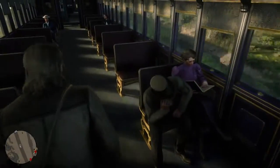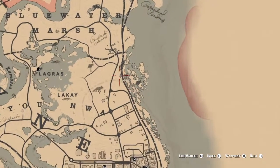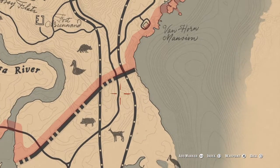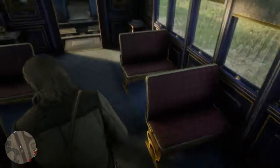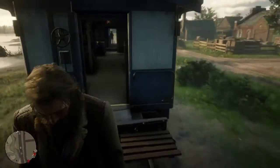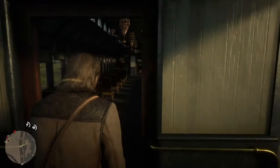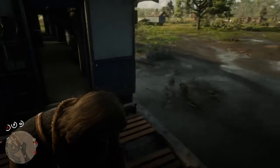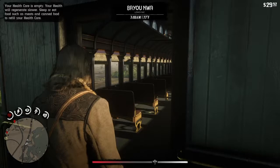Step two is where I scope out the train route and choose a route that is far away from towns. It's important because it determines how much time you have to rob it — the further the next stop is, the better for you. You also want to board the train beforehand to see how many people are on it. If you see a bunch of farmers you won't get much, but if you see a lot of Saint Denis people, you'll probably get more money.